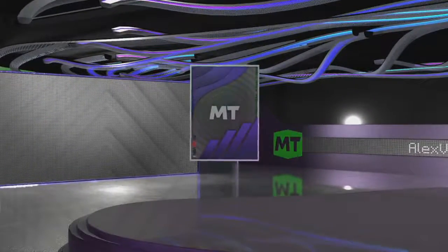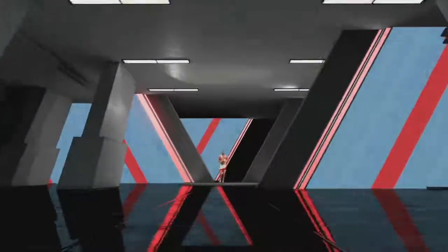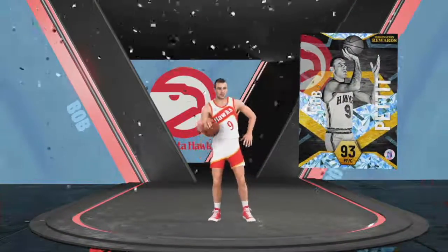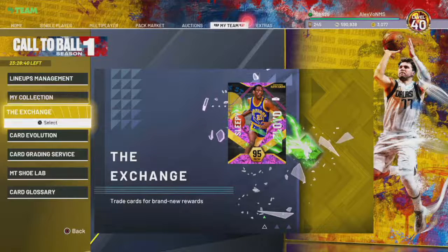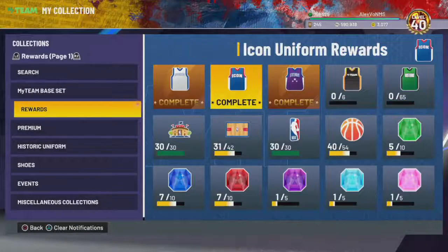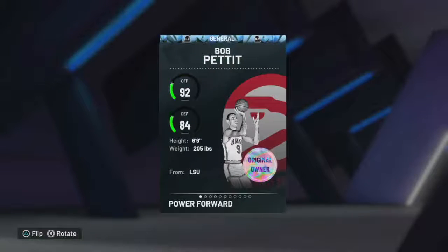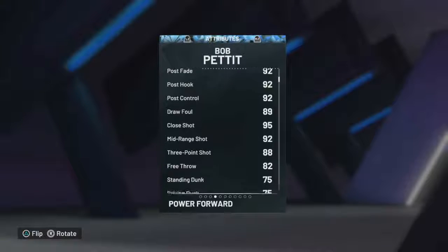I'm not sure if I'm going to start him or maybe start him at center. I could start him at power forward, but I know he's not the tallest player — he's like 6'9", so he's gonna be undersized at center, but he does have a three ball. Let's look at all these stats. Bob Pettit: post stats around 92, post hook, post fade, post control all at 92, driving layups 77, draw foul 89, shot close 95, mid-range 92, three-pointers 88 — really, really good.